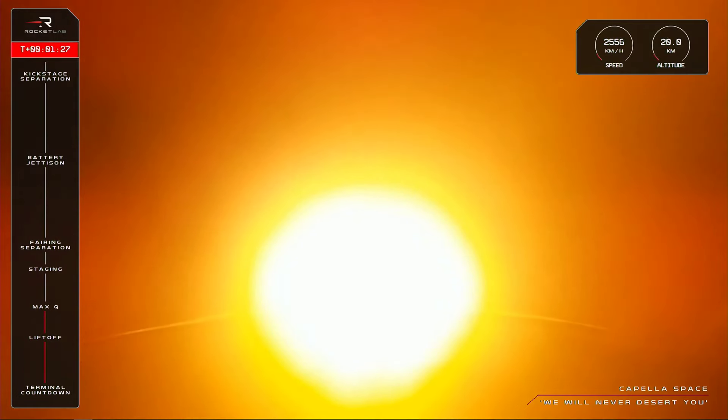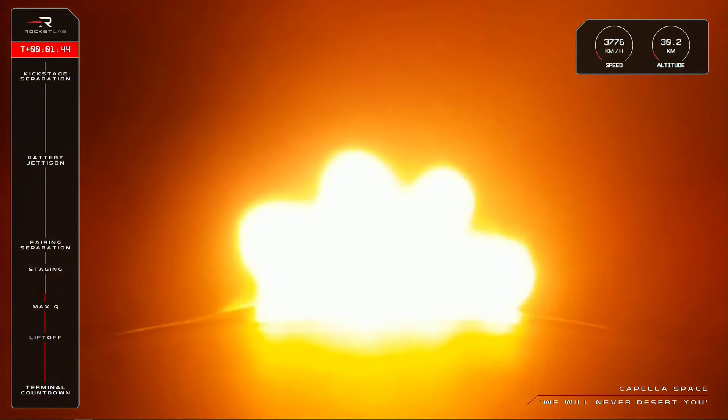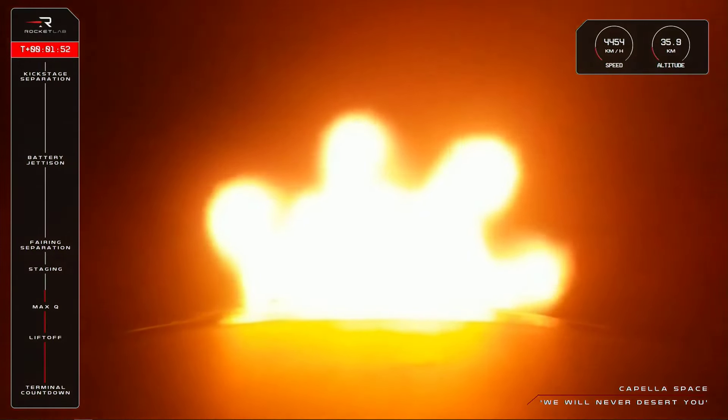Next up are three events in Electron's ascent that will happen in quick succession. First up, we have MECO — the moment when all nine Rutherford engines on the first stage throttle down and then shut off completely. Very quickly after that, we'll have the separation of the first and second stages, followed by the ignition of the single Rutherford engine on Electron's second stage as the mission continues to orbit. Those calls should be coming up from our operators in Mission Control soon, so let's listen closely.